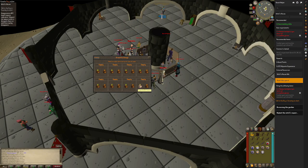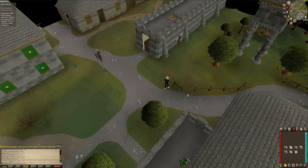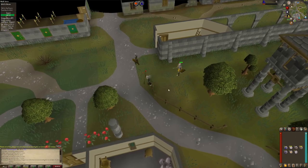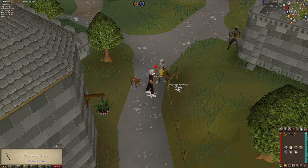With the money I made from selling those bronze bars, I got some quick unlocks in. Now it was time to get some magic levels. I decided to train my magic on Varrock guards by safe spotting them. Look at the cute doggy waiting to get petted, but I was busy training magic. 13 magic, let's go!